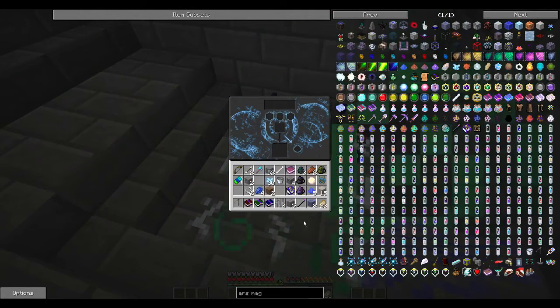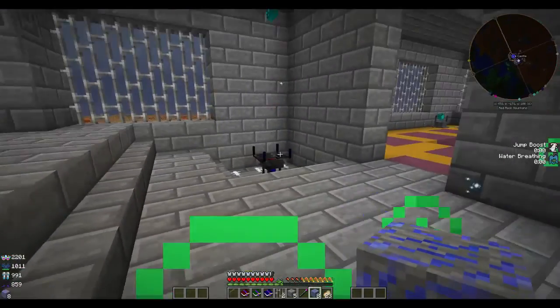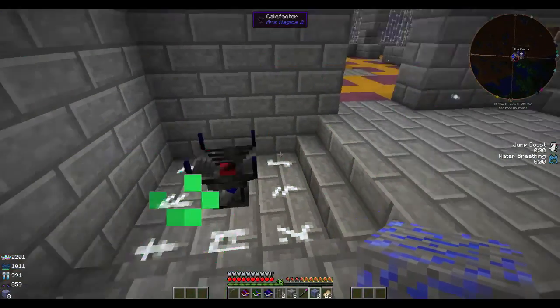I wonder if it works on things like cobblestone. Let's just see. It does actually smelt it. So that's a good thing, because I was wondering whether it just did ores or it does the whole lot. And if we watch now — wow! Two stones. So it basically doubles. And I can get Ventium dust out of that. That is a really, really easy thing to do. Wow, this thing is powerful man. So much stuff is gonna happen with this. I might need to make more than one.